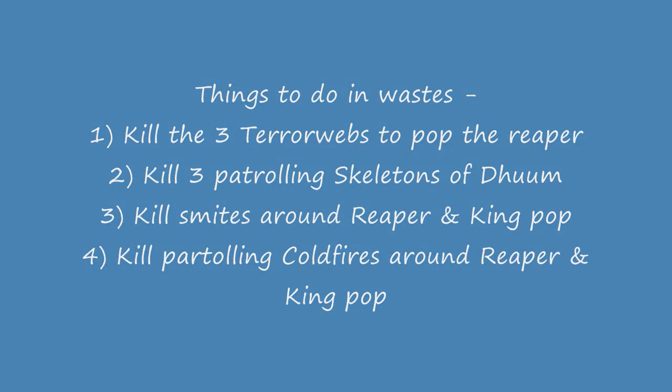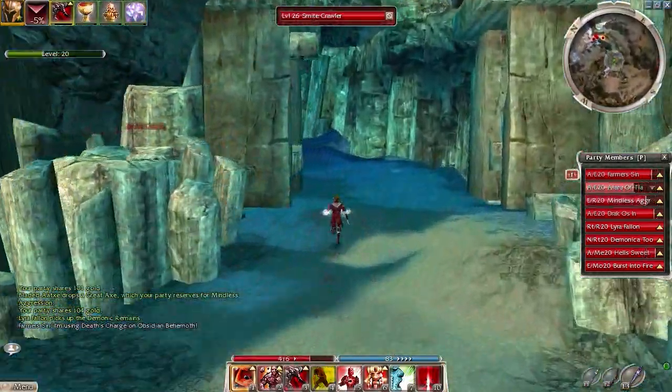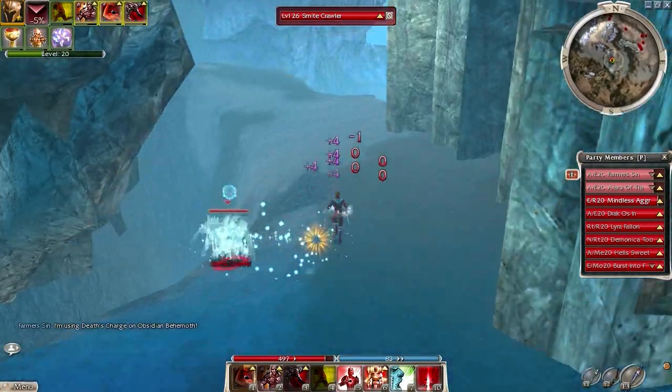In Wastes you will need to pop the reaper, kill the 3 skellies that you need, kill the smites and the coal fires around the reaper and around the waste area — I will show you the places. Once you are clear, just cast obsidian, stone flesh aura, and stone striker and let those smites come to you.